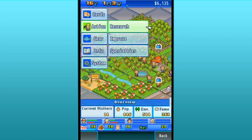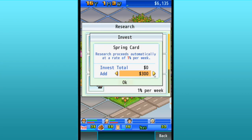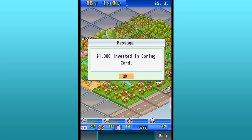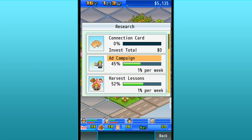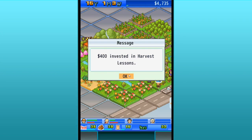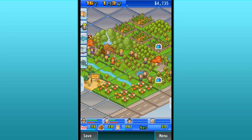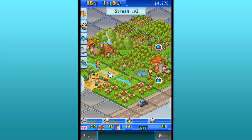What cards can we research right now? Let's check on research. A spring card — okay, good. So we can research a spring card, but it's going to take a little while. Let's put a thousand dollars into it. And a connection card — how many connection cards do we have? Let's do some research on that. Let's add a little more money into these harvest lessons so our employees learn a little bit faster.